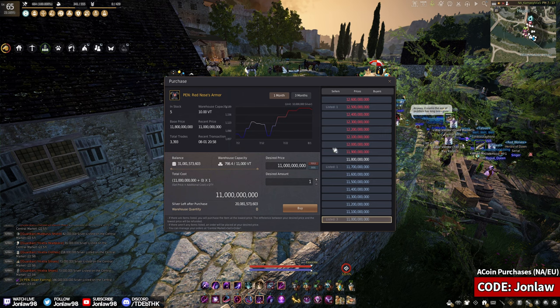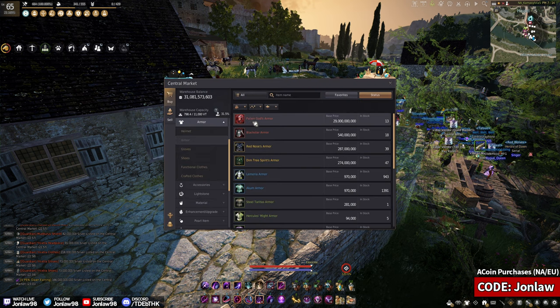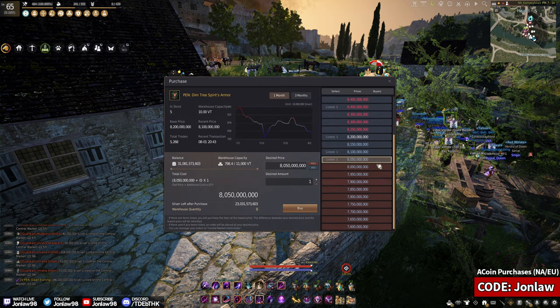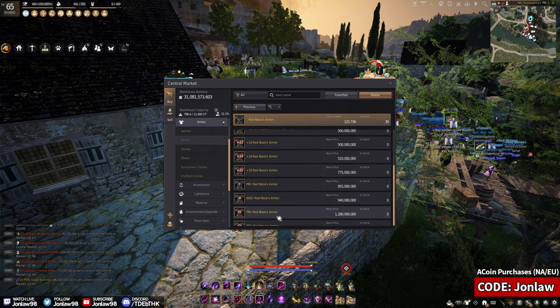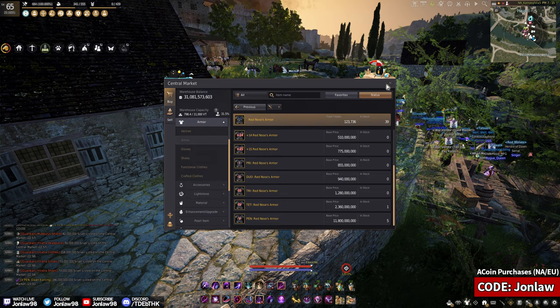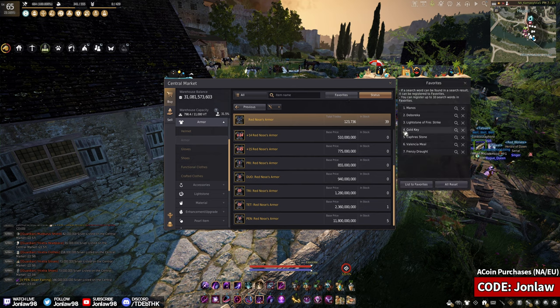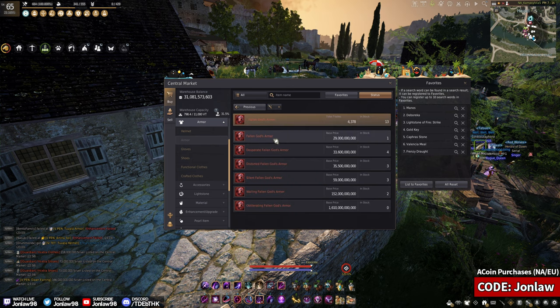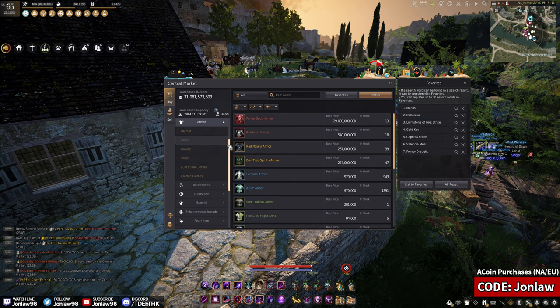Also, if you plan on using a Blackstar armor, just don't — you're going to eventually sell it back and it's just not worth it. Getting a Tet Fallen God is basically the equivalent of a Tet on the armor, but look at the price difference: 150 billion versus 8 billion. If you compare a Tet Blackstar to a Pen armor with Capris 10, the Red Nose route is much more value. Just look at the price and compare it to how much Capris 0 to 10 costs. If the Dim Tree is 7 billion and the Red Nose is 11 billion, do the math — assuming they're the same price, the Red Nose is always better.